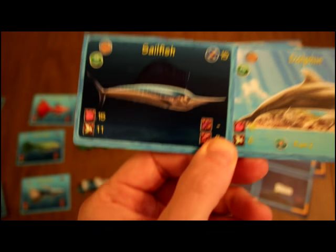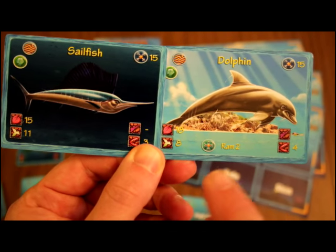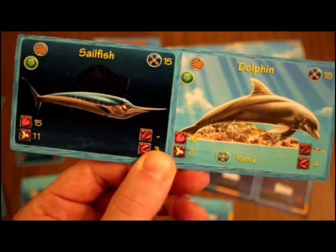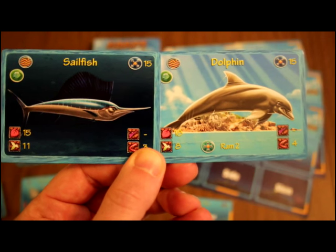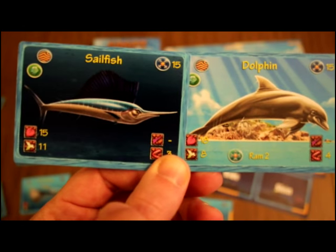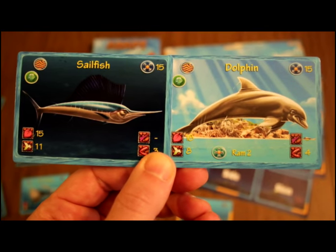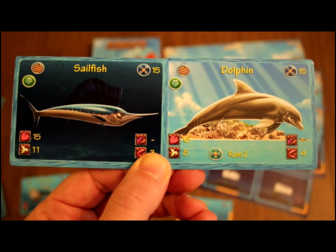Now let's look at two level five bodies side by side: the sailfish and the dolphin. The dolphin has a special ability called ram — an active ability — while some are passive and give a bonus all the time. Since they're level five they cost 15 experience and all their stat bars are full with way more hit points and health. Every card is very unique — there are no wasted cards in the deck, and you're going to need every one of them.